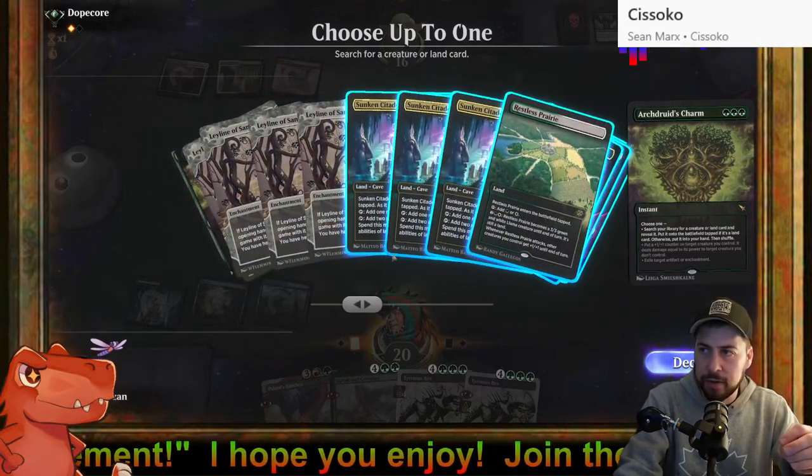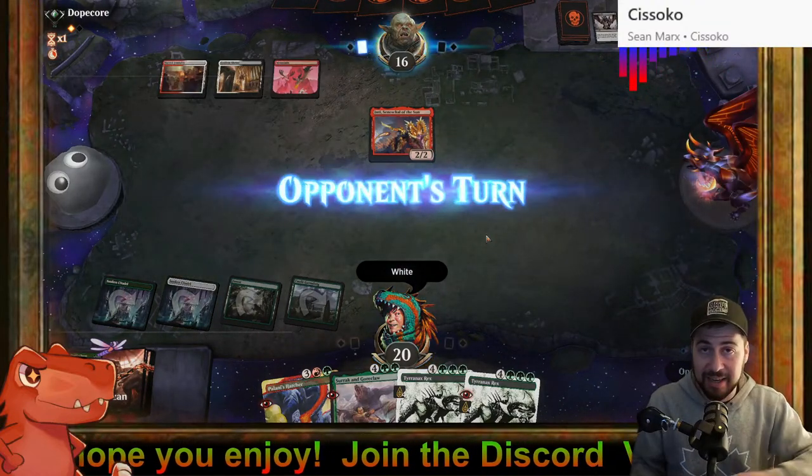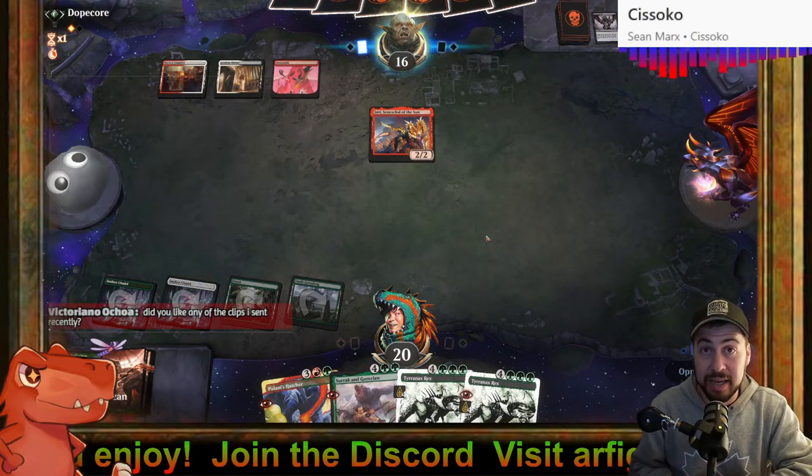Okay good, phew. Might as well choose white again for the second Sunken — white, so if we draw into that Ley Line of Sanctity, we have our two sources.